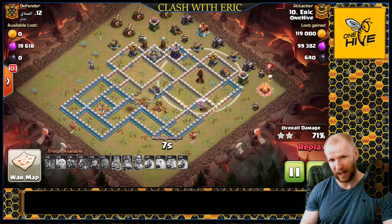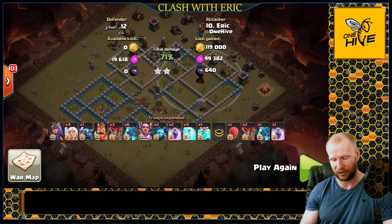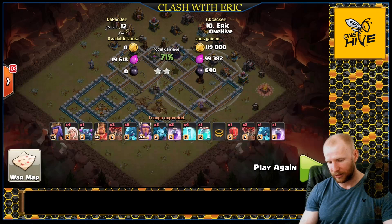Either way, you live and you learn. It is called a spammy strategy to a certain point, but if you can read the base correctly you can make this strategy really work well for yourself, bring in the triples, and always guarantee a two-star to start. So that's gonna be it for today guys — go out there and try the E-Drag attack. It is very good, but it does take a little practice and you need to customize your spell list for the base you are fighting. Take it easy and I'll see you in the next one.